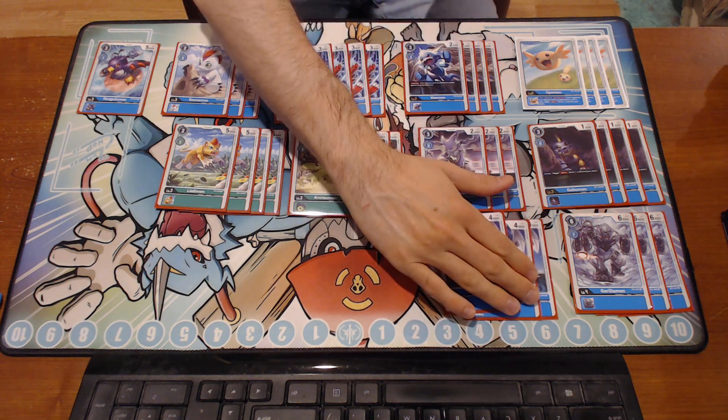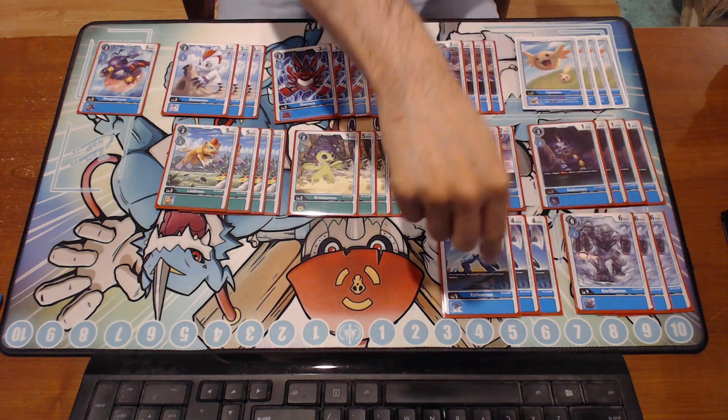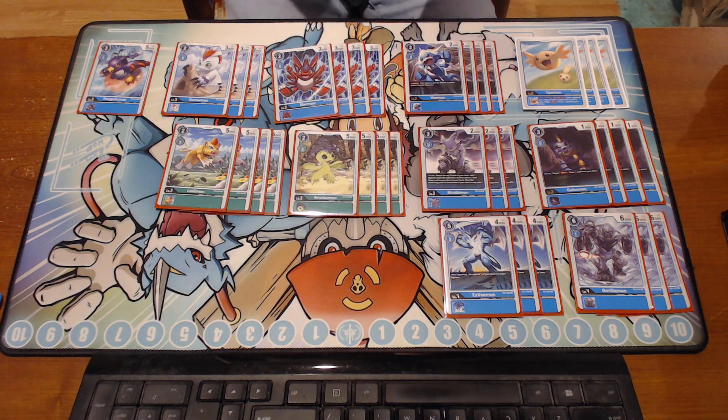Next we're playing three XVmon. This is an amazing card — I was at two and four before, but I like three because of the one-cost. Being able to unsuspend a Digimon and attack again is great, especially on top of a V-Mon so that your opponent doesn't end up killing it. Most likely if you attack with V-Mon and it lives, your opponent is going to crash into it. This card is great for the unsuspend aspect and getting one extra security check — it can be game-winning and I've had it happen many times.